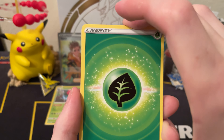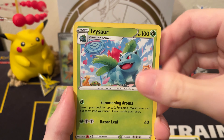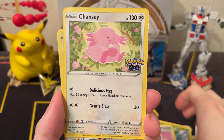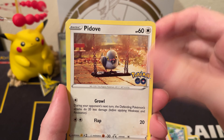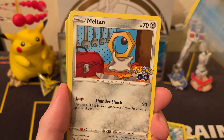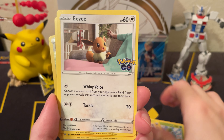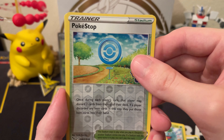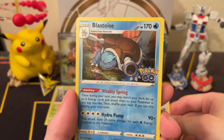Okay, next up: Leaf Energy, Ivysaur, Incubator, Chansey, Doduo, Magikarp, Meltan, Eevee, Pikachu, reverse Poke Stop, and a Blastoise.